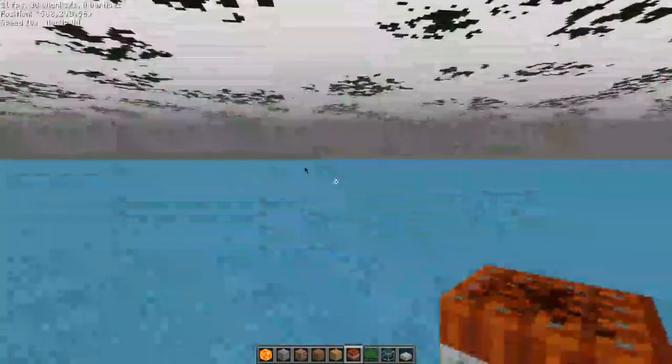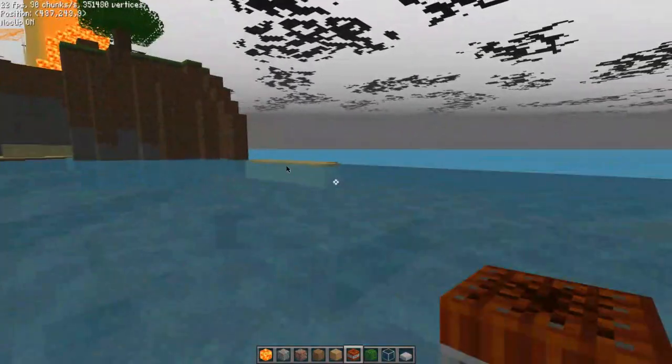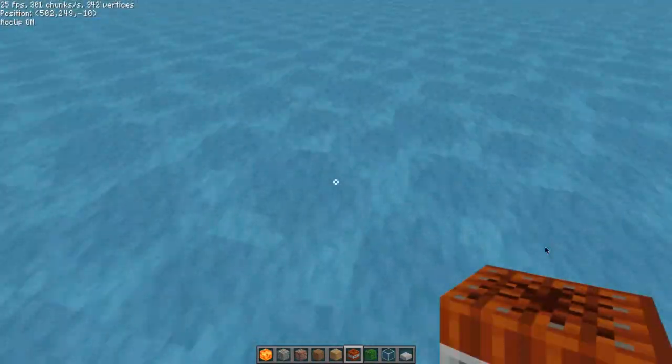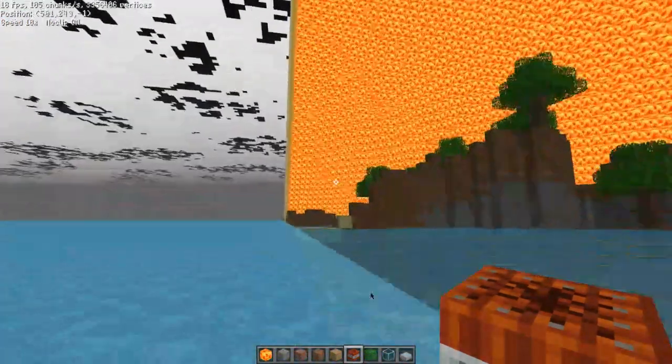No-clip is basically the classic cube equivalent of spectator mode. You have entered no-clip. Wow, it's actually almost done!